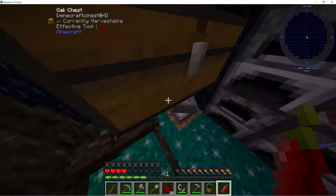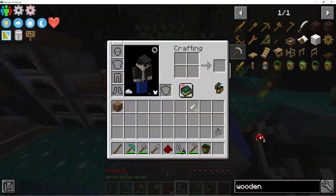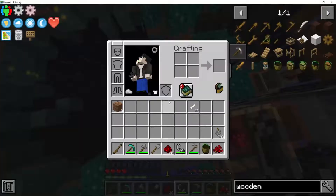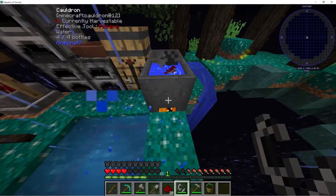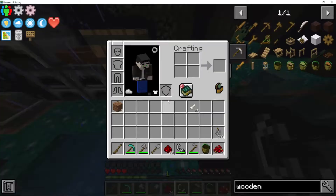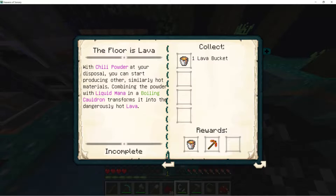Light my coals on fire again. Two chili powder — really? Two chili powder in a boiling cauldron, I'm pretty sure that's what it said. In a boiling cauldron. Liquid mana, not water. Never mind, I'm just being dumb. It's mana, and what else?